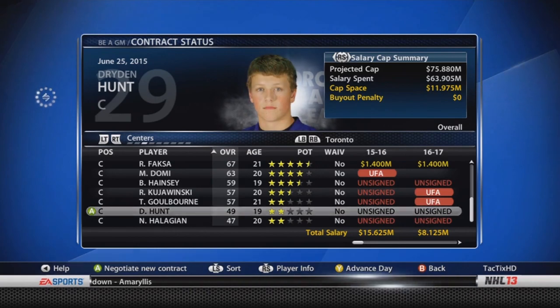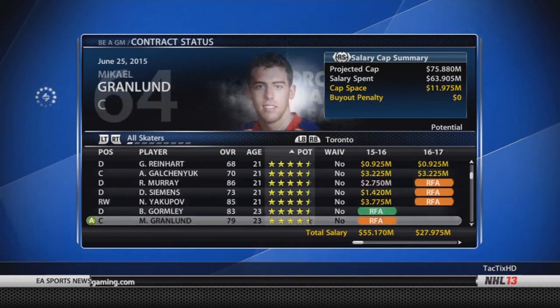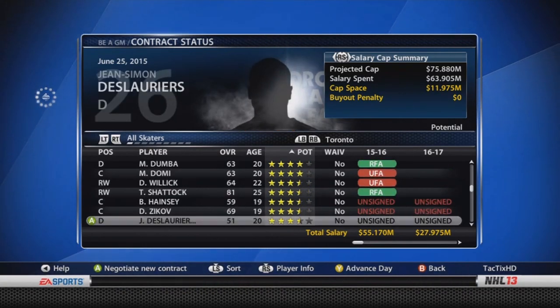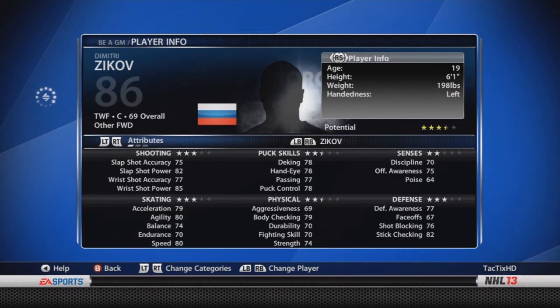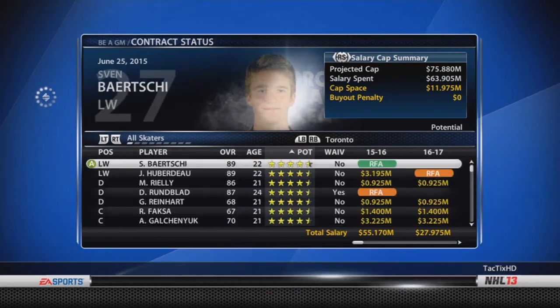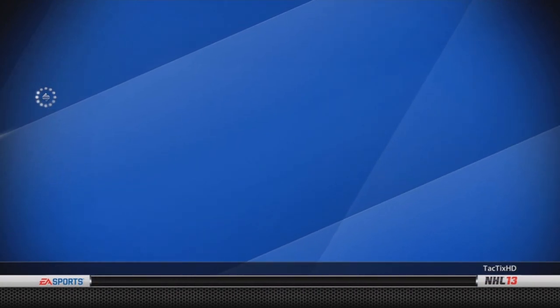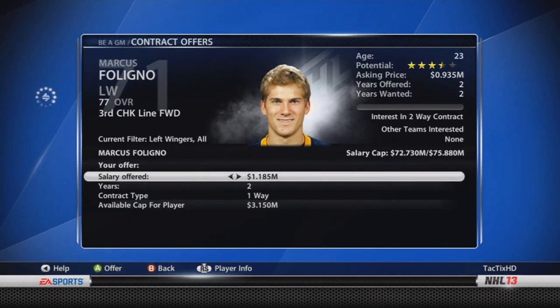Looking at the prospects, some of them have made really big jumps. Neil Yakubov is 85 overall now, so he's going to be a really good player for us. On defense, Ryan Murray and Dougie Hamilton are all in the 80s now. Runblad is 87 overall — looking really good.